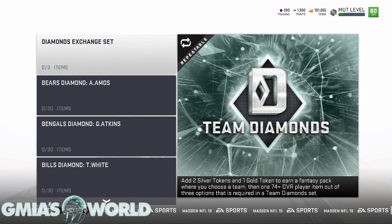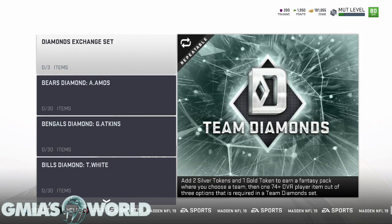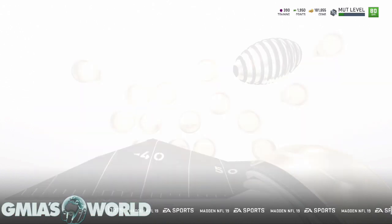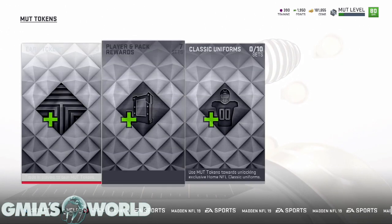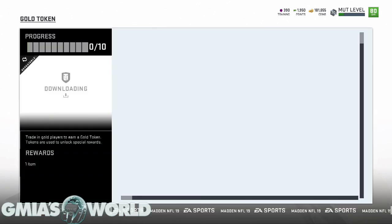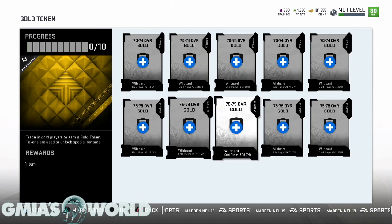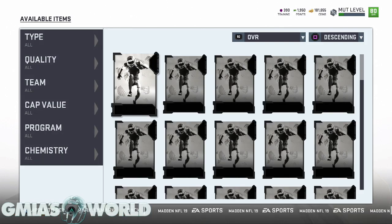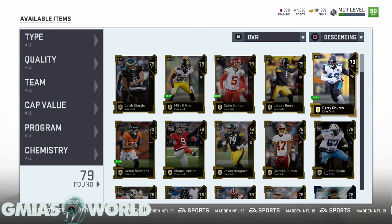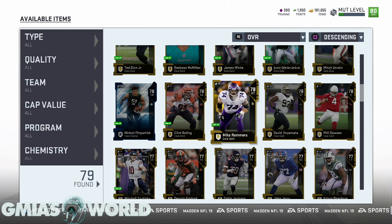Sometimes when you make tokens — for instance, I have to make one gold token, and that's going to be 10 gold players. If we go over to the token set and look at how we earn tokens, the gold tokens require 70 to 74 and then 75 to 79 overall cards. If you start doing this and making tokens from coins and sell too early, or do a lot of different things, that can cost you.